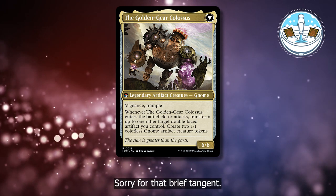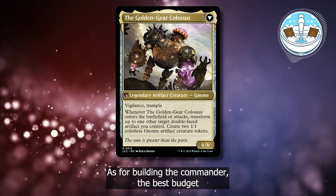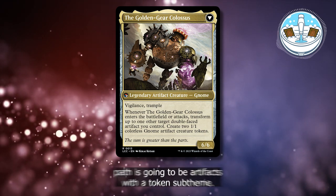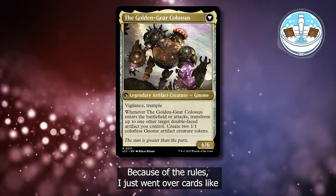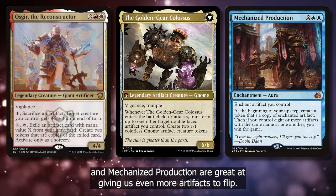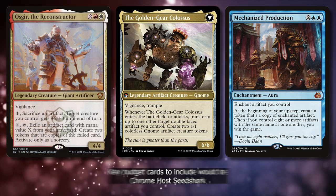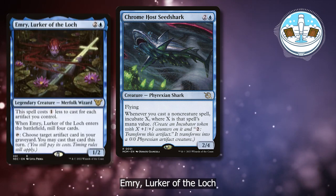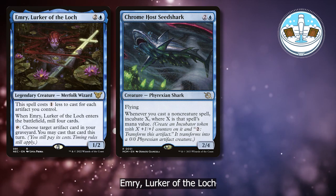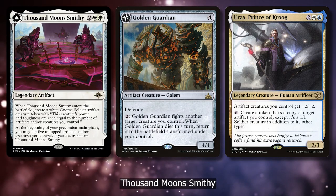Sorry for that brief tangent — just wanted to be very clear on the rules because of how weird this card is. As for building the commander, the best budget path is going to be artifacts with a token subtheme. Because of the rules I just went over, cards like Ozgear the Reconstructor and Mechanized Production are great at giving us even more artifacts to flip. Key budget cards to include would be Chromehost Seed Shark, Emery Lurker of the Lock, Urza Prince of Krog, Golden Guardian, and Thousand Moon Smithy.